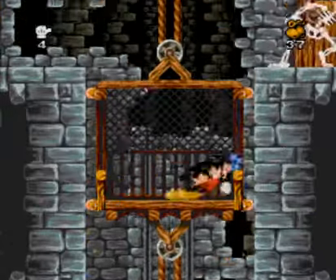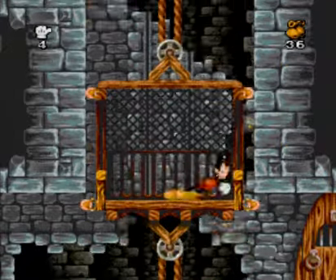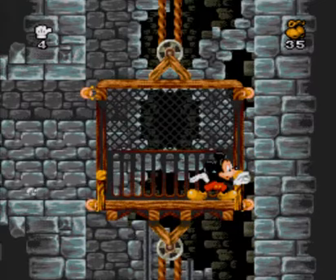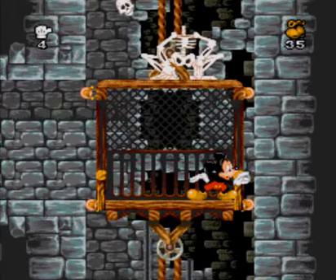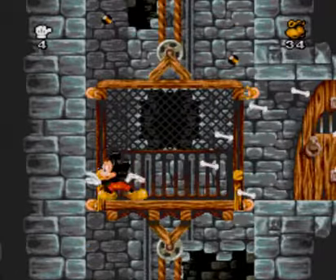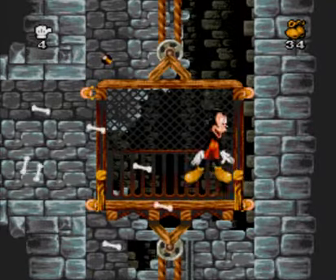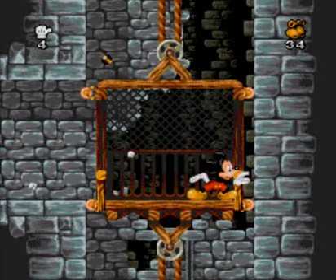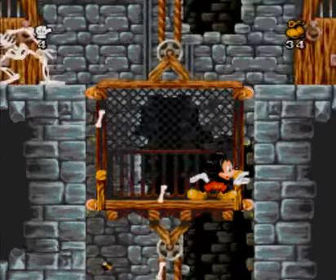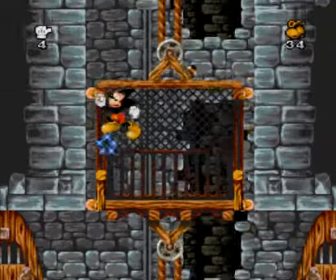Now this elevator is tricky until you know the trick — the trick being to stay on the opposite sides of the elevator. That's the best place to dodge these bones. Occasionally a skeleton will come up on top, but just stay in your corner, jump the skull, and you'll be fine. Used to take a lot of unnecessary hits here as a child, but not now. Now I know the secret — staying in the corner and quivering in fear of these scary old skeletons, and occasionally blasting them with a marble.